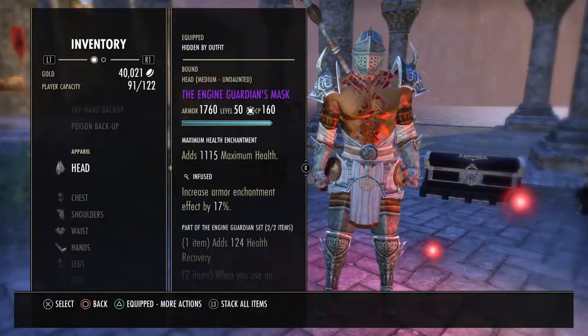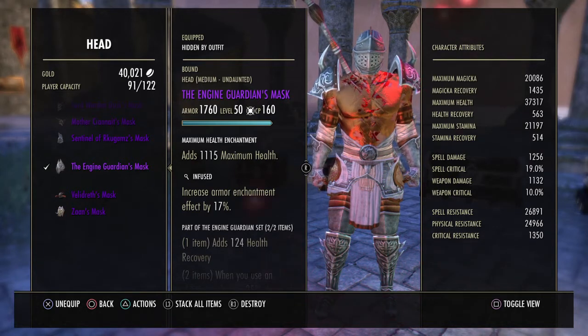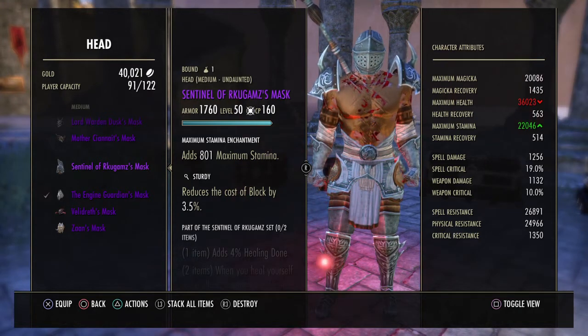There are a lot of tanking sets you can run, so just go with what you can get starting out. Bloodspawn from Spindle Clutch 2, Engine Guardian from Darkshade Caverns 2, and Sentinel from Darkshade Caverns 1 are great options to start with.